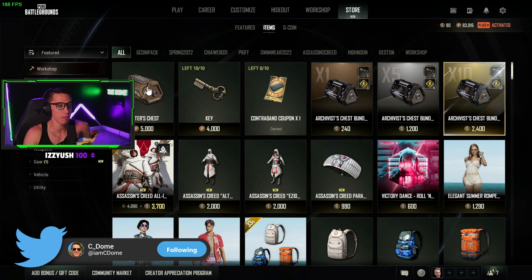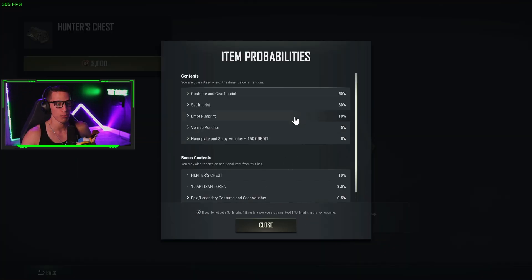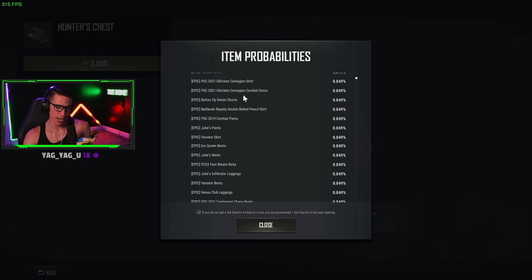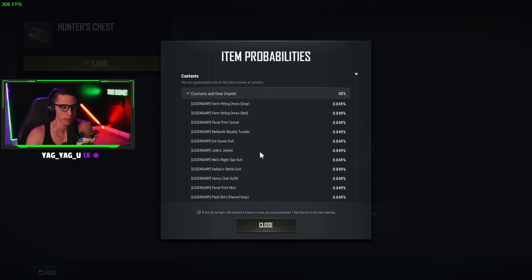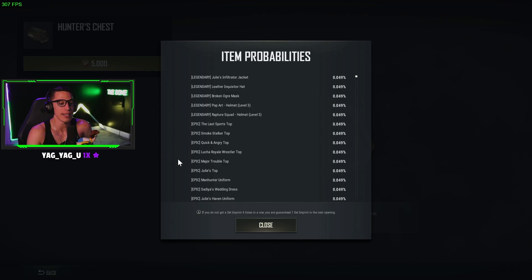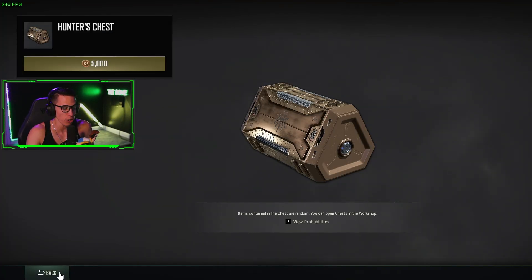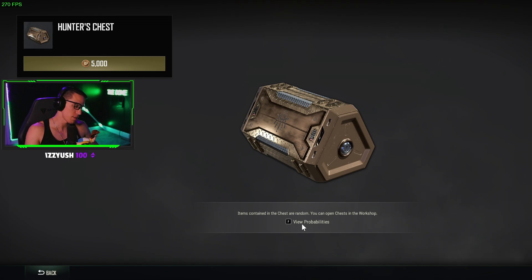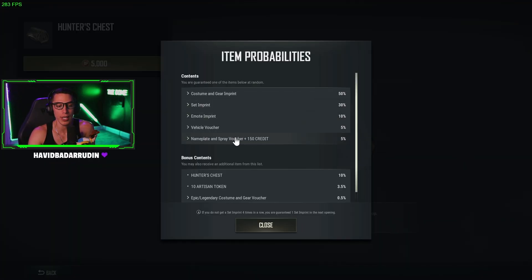So Store, View Items, Hunter's Chest, F to view probabilities — perfect. I'm going to record this and upload it, but I'll try to get a PDF list or something so we can control-F search through it, because a lot of you ask for very specific items. You can search the list easily by logging in. Just go to the Store, go to Hunter's Chest, hit F to view probabilities, and click on each of the little drop-down menus — there are different items with their percentages in there.